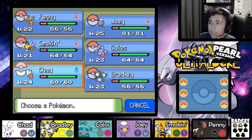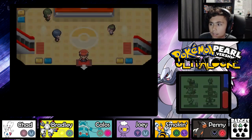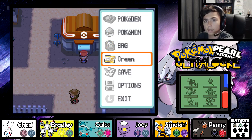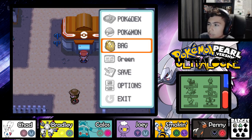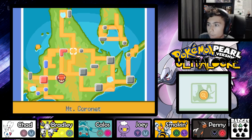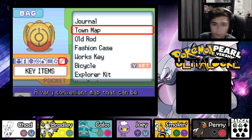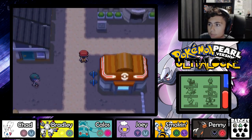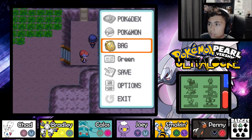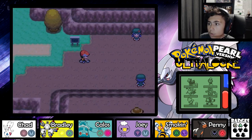Let me check the town map. We're in Oreburgh City and we just healed up here. We entered Mount Coronet and caught a Pokemon, but found out we couldn't get through without Strength so we came down the bike path. Now I think we go through Mount Coronet this way and we might get an encounter on Route 208. Then we go on Route 207 and we'll reach Hearthome City. Hopefully by today we can have reached Hearthome City.